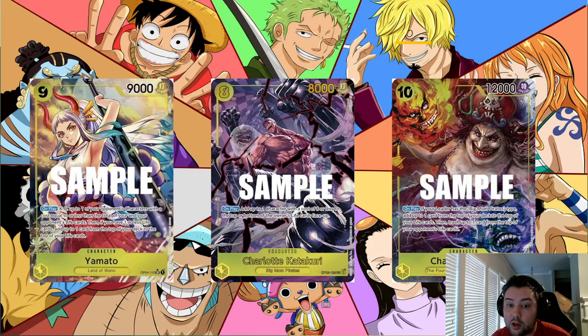Yellow is winning when they eliminate your threats and you have to spend a lot of Don to answer theirs without developing your own threats. Even the Sakazuki package struggles: Yamato is a nine-cost, with a four-cost reduction you're at five, then a Sakazuki swing brings it to four — you'd still need a Great Eruption or a two-thousand counter with Suru to reduce her to three. Sakazuki just isn't efficient at removing big cards.